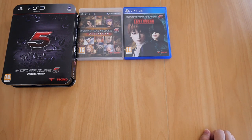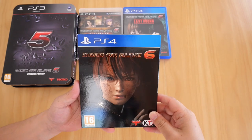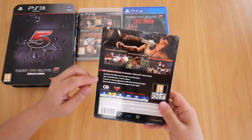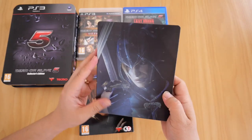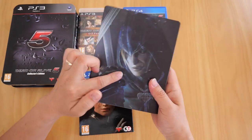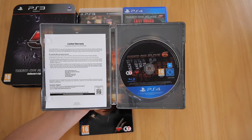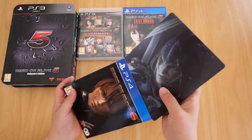Next up is Dead or Alive 6 for the PS4, which I believe is the last Dead or Alive game in the franchise — I haven't seen another one as of yet, no news of number 7 either. This game comes in a steel case with a cardboard sleeve. The steel case shows Hayate and Ryu. When you open it up, all you get is a warranty flyer and the Blu-ray disc — not really much in here at all. That is Dead or Alive 6 for the PS4.